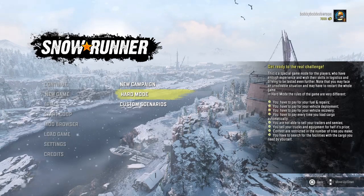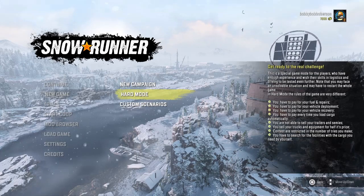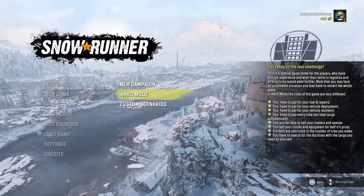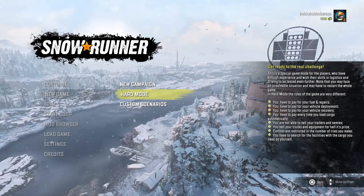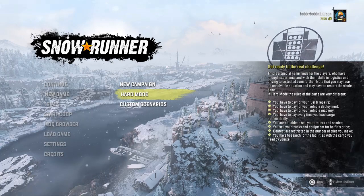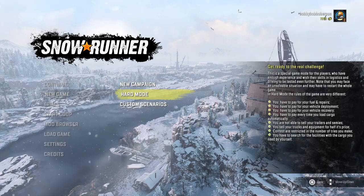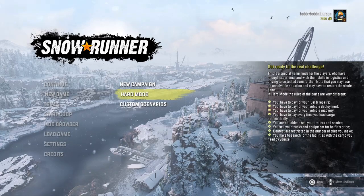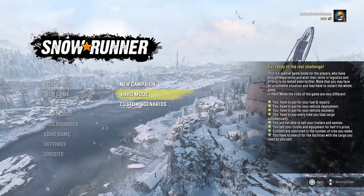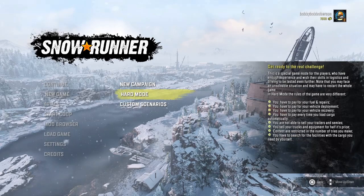Getting the Fleetstar — since in hard mode you basically just skip the tutorial and start right away — you still have to go get the GMC and fix the Fleetstar, which is very simple to do. You can just drive to the GMC with the Chevy and pull a service trailer that's right by the garage right to it. Very simple — just fix it that way.